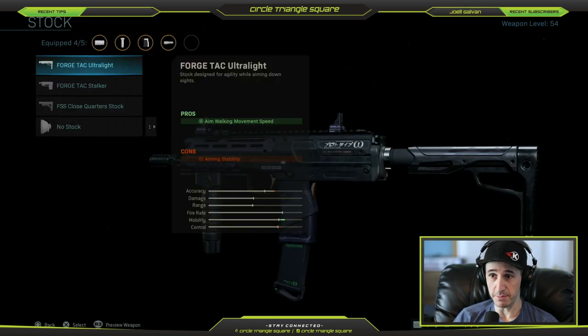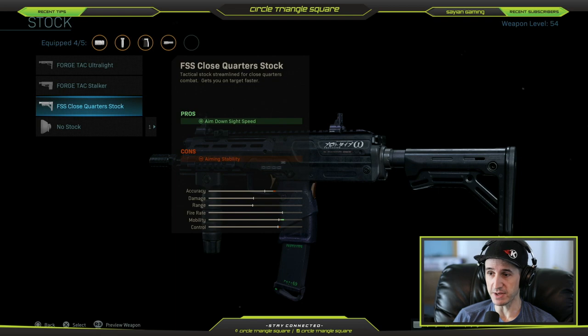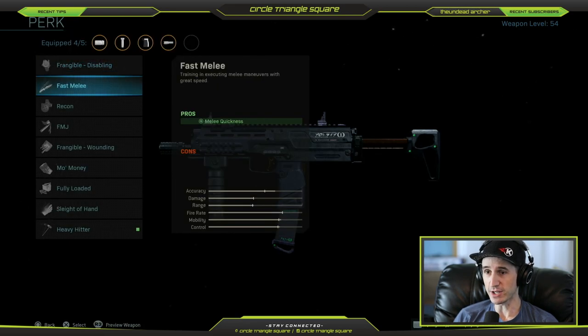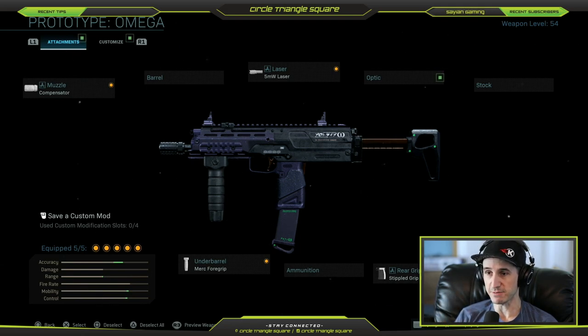You can put a stock on this gun for more mobility — that would be the Forge Tac Ultralight. However, if you want more aiming accuracy and control, the Stalker is the way to go. The Close Quarters stock is good for aiming down the sight speed, though it takes away a little control. But I don't mess with the stock at all because the gun is pretty much perfect as it is. I go with Recon — this is the best setup for Team Deathmatch Hardcore.